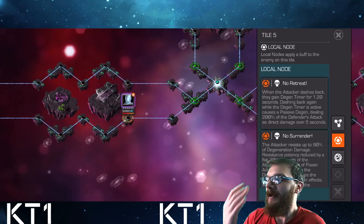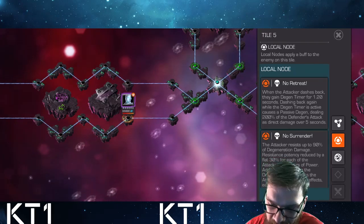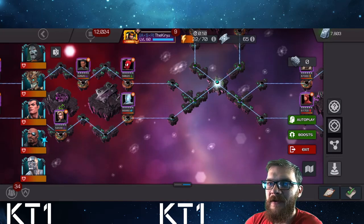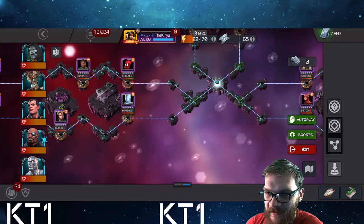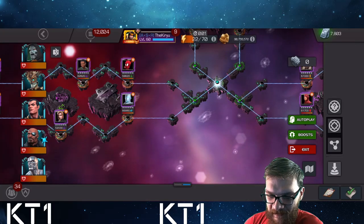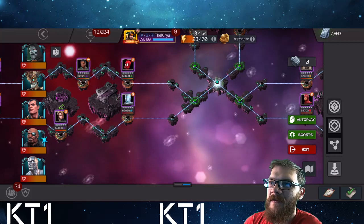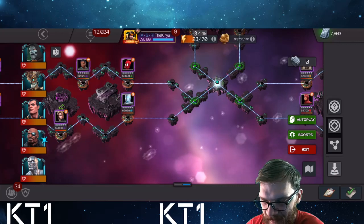Standard No Retreat counters like Lady Hulk also work here. Note that No Retreat is passive, so Spider-Ham doesn't work but Lady Hulk does. Also remember you have very little need to dash back if you are power controlling opponents — champions with strong power control like Magik, or perhaps Guillotine 2099 spamming level ones, ensure you never trigger No Retreat in the first place.